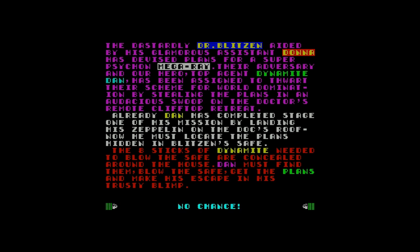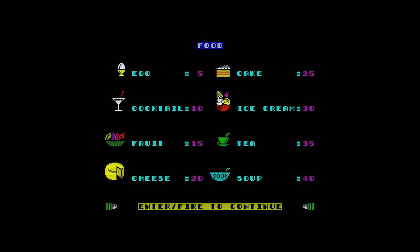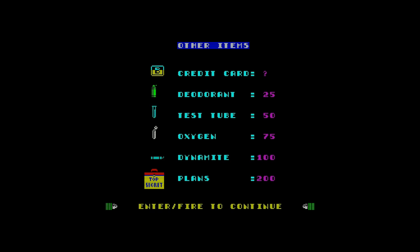Keyboard controls: A and S for left and right, space to jump, to climb stairs hold walk and jump. Keep an eye on the energy level - warning beeps indicate imminent salvation. Change direction on contact with trampolines or springboards to kill bounce. Beware of moving objects and negative buoyancy - that means Dan can't swim. Items include food, egg, cake, cocktail, ice spring, fruit, tea, cheese, and soup. Other items: credit card, deodorant, test tube, oxygen, dynamite, and plans.